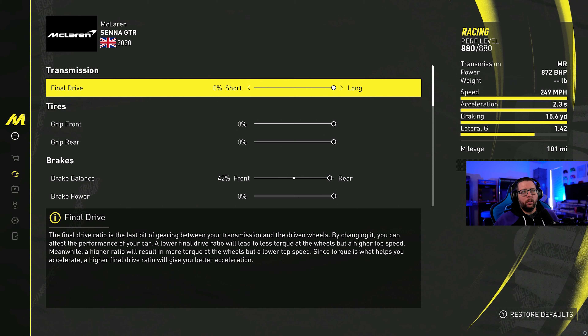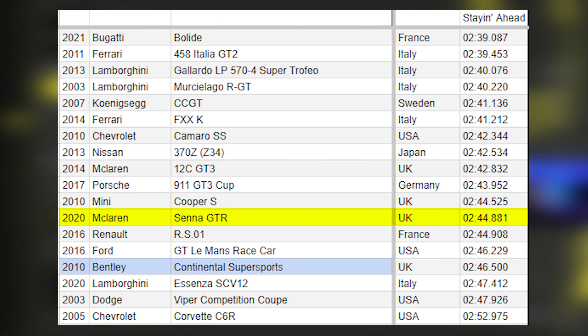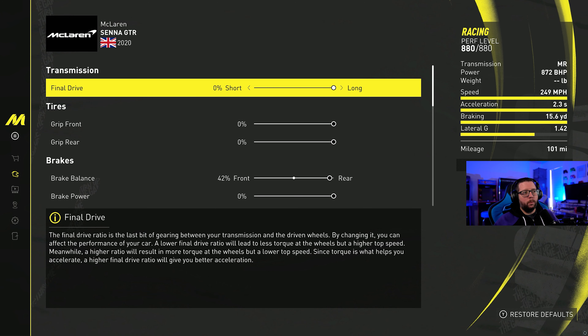First up, let's take a look at the stats for this car. It's a 249 mph top speed, which is fine for the category. 2.3 acceleration, also great. A 15.6 is good for the category and a 1.42 is a little bit on the low side for the racing category, but it does okay. The biggest issue with this Senna GTR is that it's just kind of slow — it's just not super fast. It understeers a little bit, and because of that it runs not a great time on my test. The test course is Staying Ahead, and it ran a 244.88, which is kind of on the slower side.